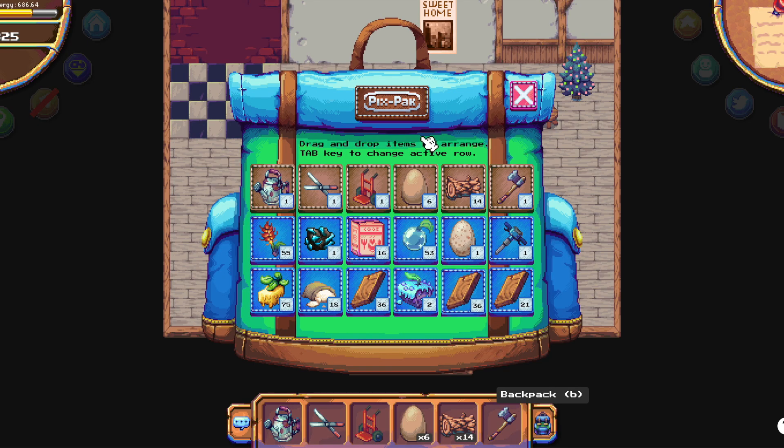I'm going to be sharing some tips with you guys on how you can remove some items from your Pix pack such that you can add new items to progress in the game.